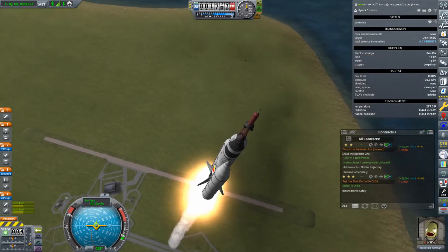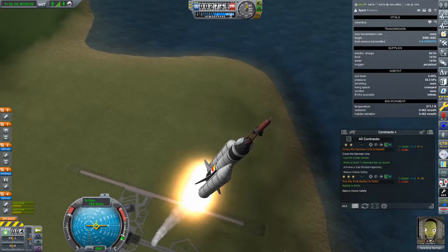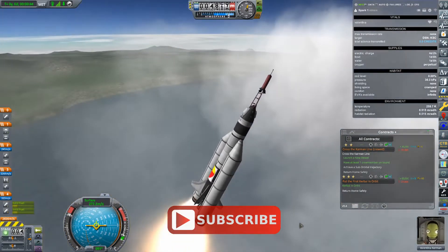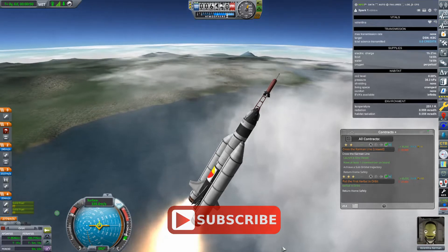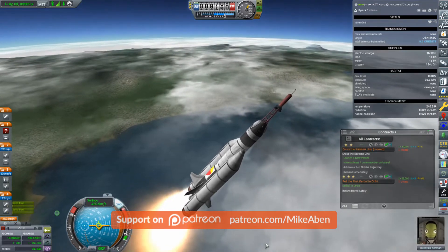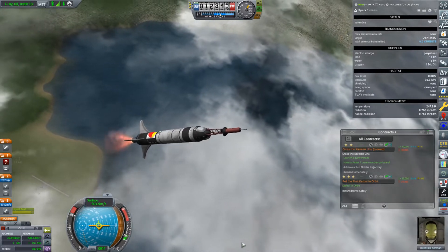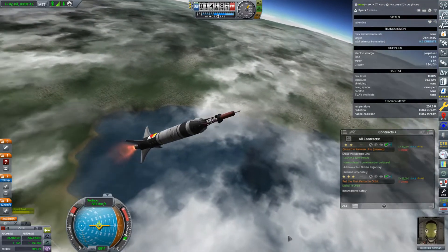So we're just going to ride that prograde vector up. She has no lock to prograde, so I'm going to keep SAS off and just let natural aerodynamics — I shouldn't get too fussy about the inclination, the exact heading here. That doesn't really matter. Let's lock that on there. We're falling over a little quickly. About to lose our SRBs. There they go. Valentina seems to be in a good state.